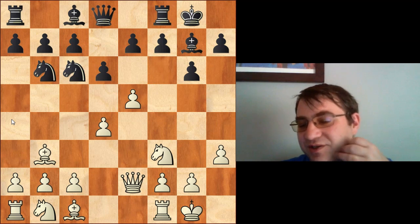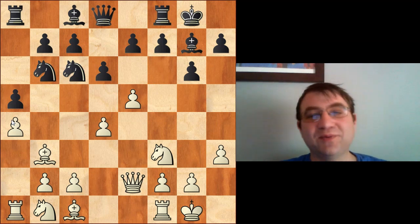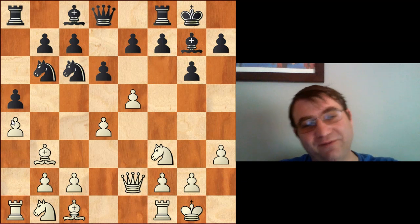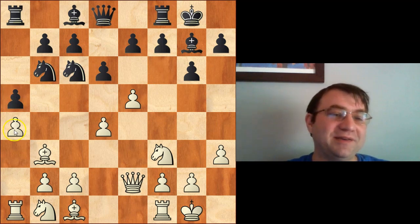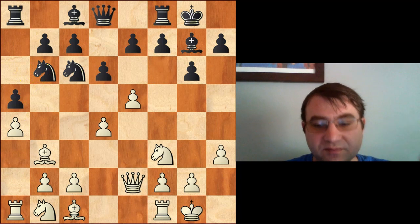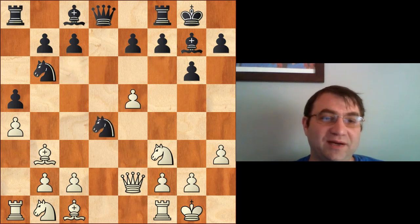At some point a5 and a4 always get thrown in. In this case black initiates with a5, then white has to play a4. The reason they almost always get thrown in is that if one side plays a4 the other has to play a5 — neither side can allow that pawn to advance. In white's case the bishop would get trapped; in black's case the knight would get trapped. So we have d-takes-e5, d-takes-e5, knight to d4, knight-takes-d4, queen-takes-d4.